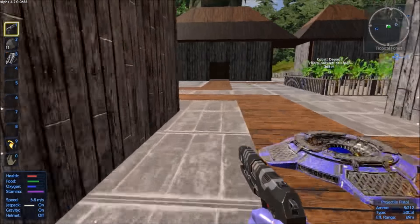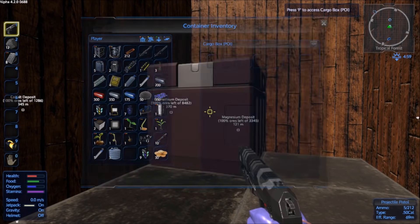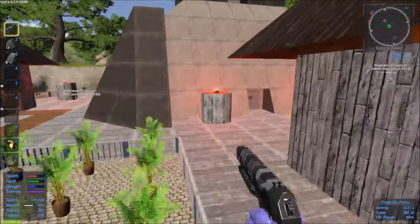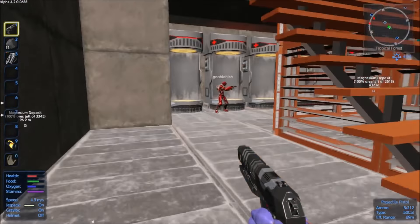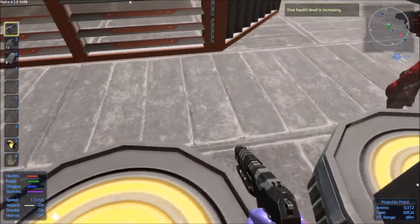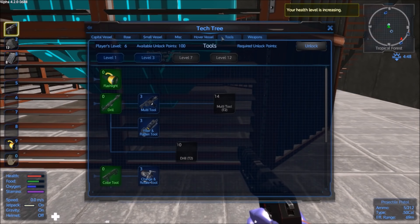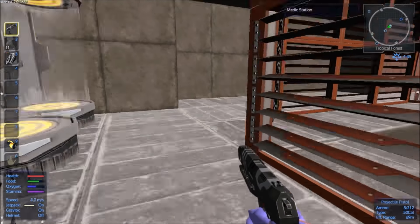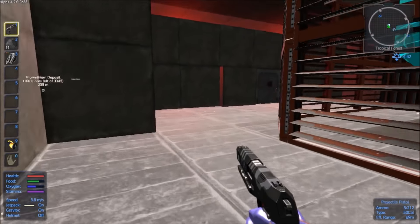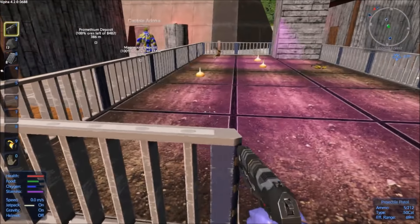We've got a garden, two advanced constructors. We're gonna have to decide where to put the constructors and everything. I'm level six now - one more level and we can make mini pods. I planted everything I had on me. There's lots of grow spots - get food growing.